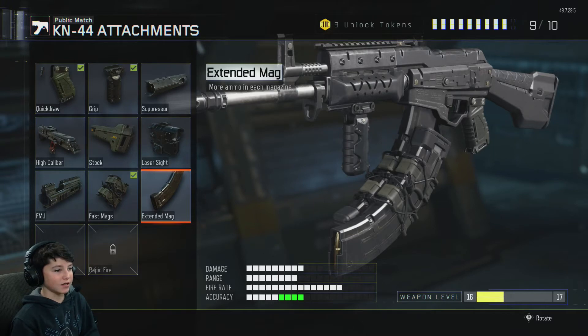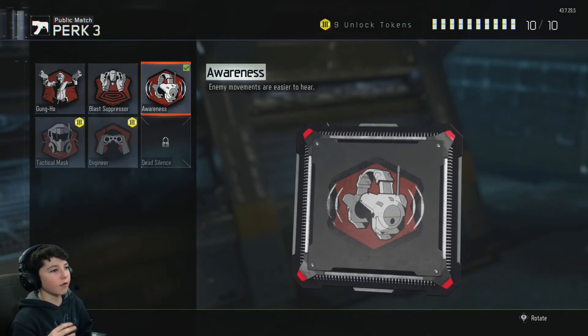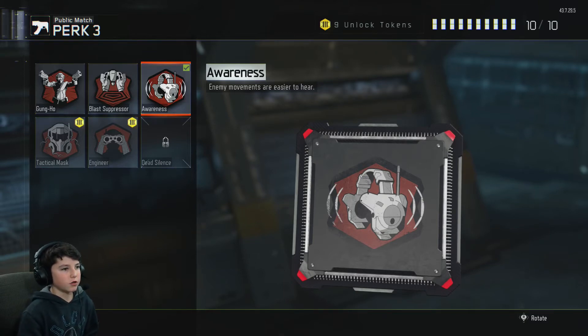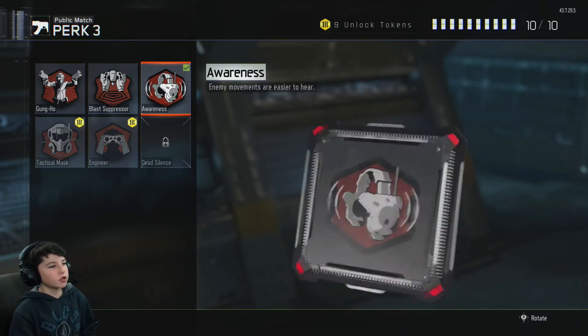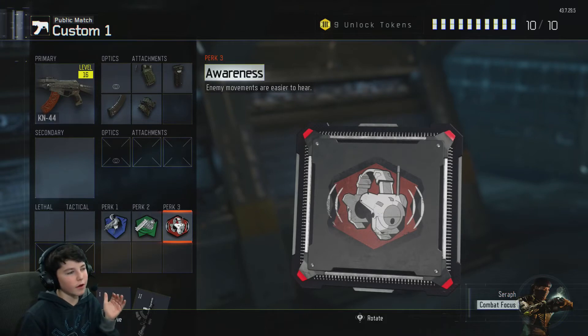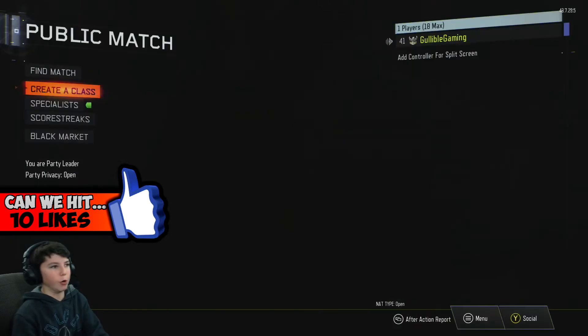I didn't know you could get extended mags on fast mags! Anyway, right now all I have is Awareness. Awareness is a huge key — if you don't have it yet, just run your class without it, and once you unlock it put it on immediately. Awareness and Dead Silence together makes it 100% — you're just going to sound whore everybody.